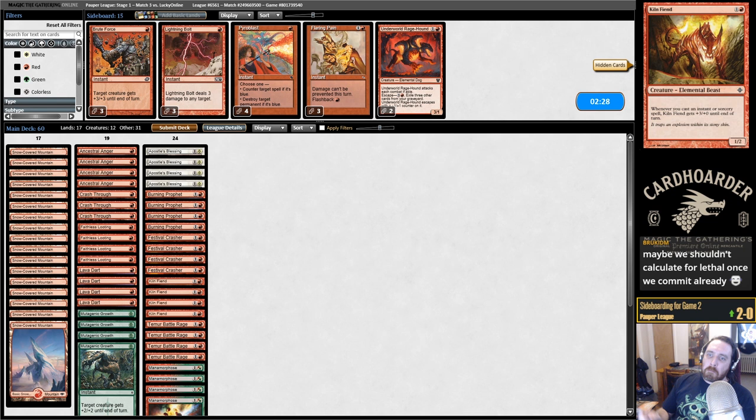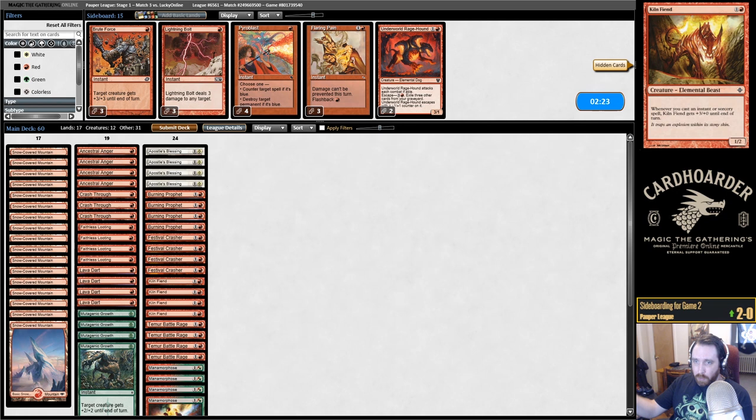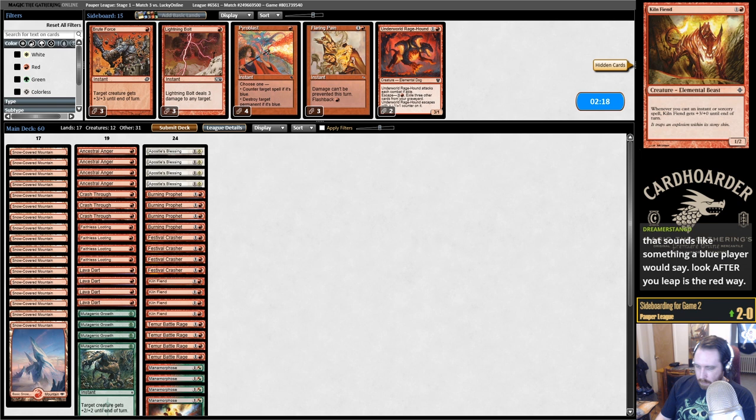Maybe we shouldn't calculate for lethal once we've committed — but I kind of felt like I had to commit. They had Timberwatch Elf down, that's why I didn't play Kiln Fiend. I was just trying to figure out: can we get there? And we could. With some of our cards, because we're drawing a card as we go — Manamorphose, I cast that, I revealed Manamorphose and I was like, let's go for it.